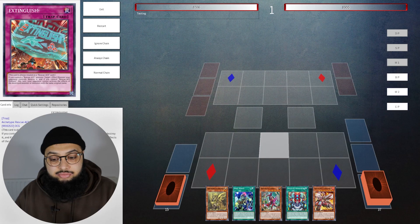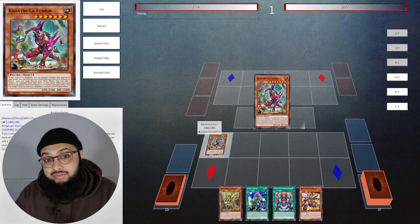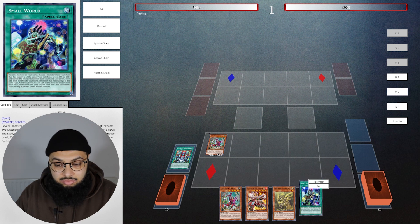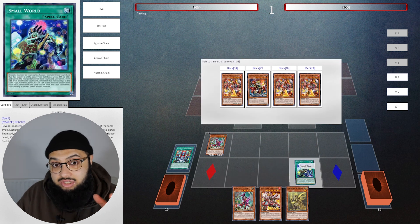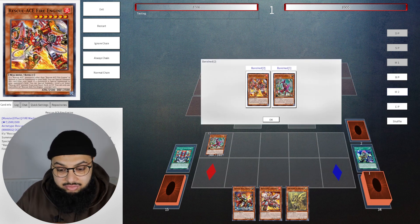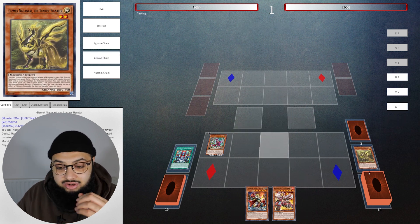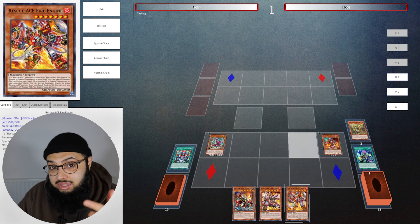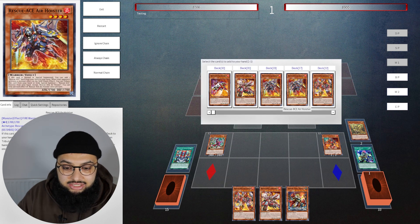Let's do one more test hand to show more variety with Small World and Agnimazud. Perfect — we have Small World. Before that, let's special summon Psychic End Punisher using Cashtoa Fenrir and search another copy. I want to demonstrate what Small World can do because we have the field spell and want a second normal summon. I'll activate Small World, banish Fenrir, and search Regulus. The two banished cards were Fire Engine and Cashtoa Fenrir. Now let's summon Gizmek Naganaki — send it to grave and special summon Hydrant straight from the deck.